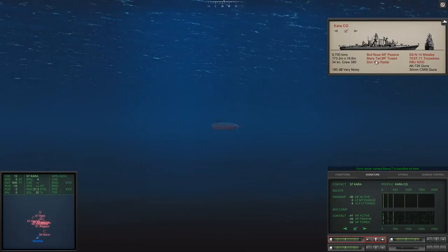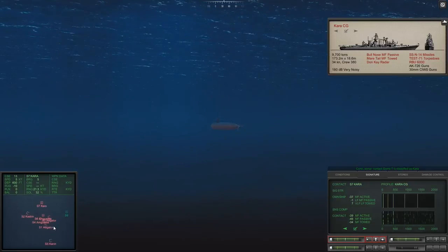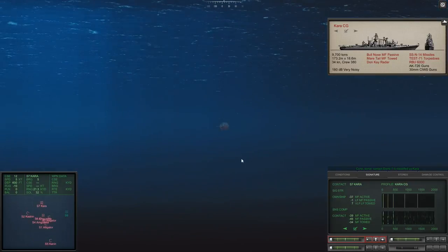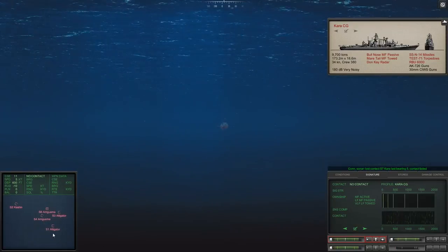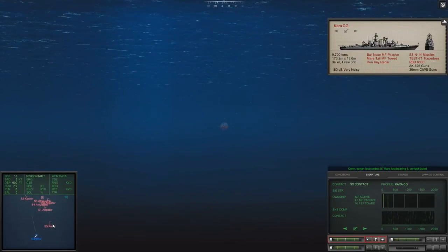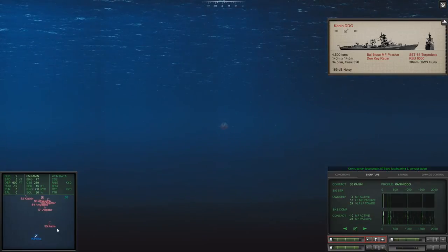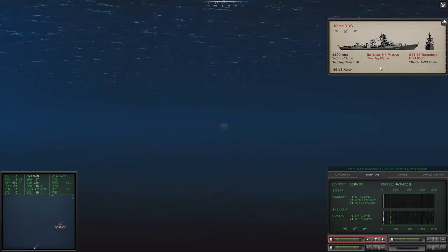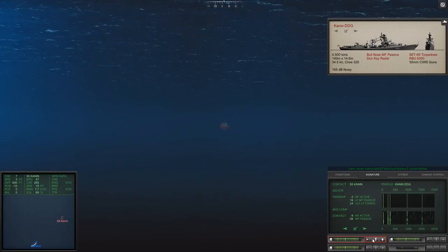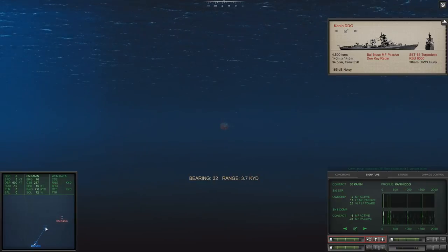I wish I actually knew what this is, but this is dangerous — very, very dangerous. That is playing-with-fire dangerous. I think we're going to have to start launching here. We're getting a good idea on where this Kara is — that's the one I want next. Confidence is reasonable. Go to the surface, bearing 65 — go active just because. And you know what, launch now.